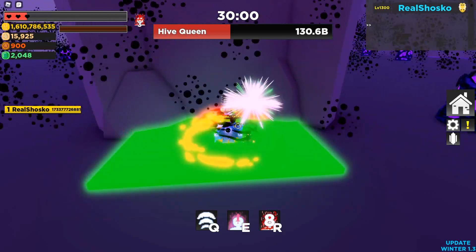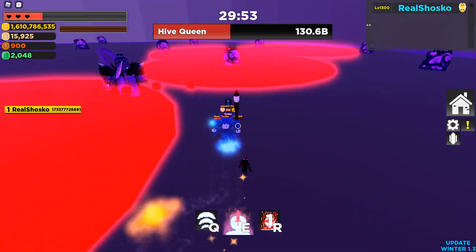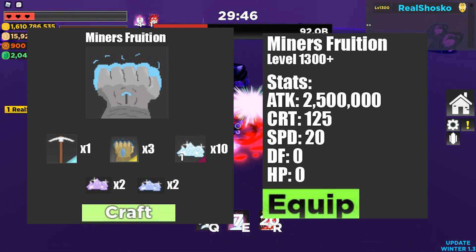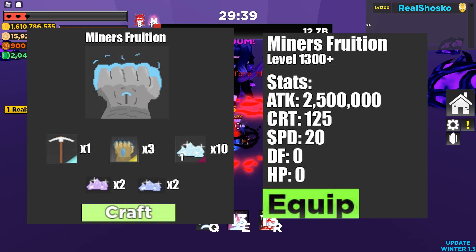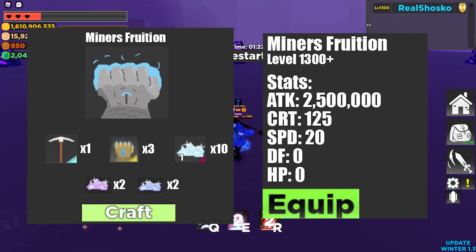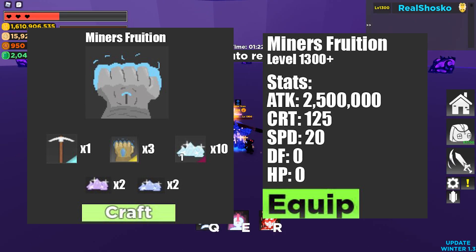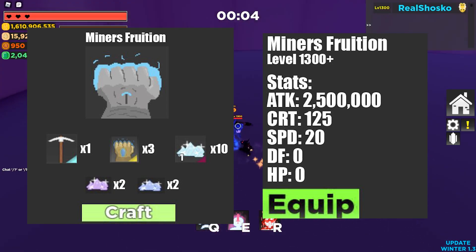Now the last couple pieces of gear in this video are going to be insanely difficult to craft and insanely OP. First I have Miner's Fruition — something I absolutely love. It is incredibly difficult to craft. It is the ultimate offensive ring. It requires one pickaxe, three gauntlets of anticipation, ten gem dust, two fallen star fragments, and two fallen time fragments. It is incredibly difficult to craft and that's the point. It gives 2,500,000 attack, 125 crit, 20 speed, and then no defense and no HP. That is why it is so difficult to craft. I thought the pickaxe would be very interesting because the pickaxe is currently not really used for anything and I think it would be really fun to have it used for some ultimate crafting recipe.